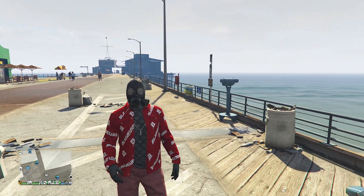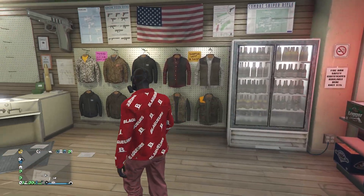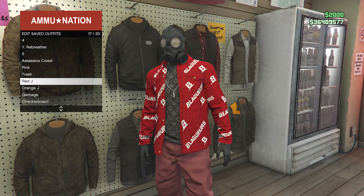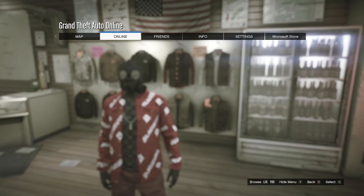Pull up your interaction menu, go to style, and equip the red joggers outfit that we just saved at the clothing store. Put away your interaction menu, walk away from the telescope, and you will see the mask merges over to your outfit. Head to a gun store. Once you make it to the gun store, walk over here to the top section, hit edit saved outfits, and save your outfit on any slot that you want.